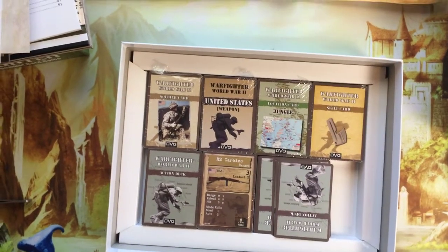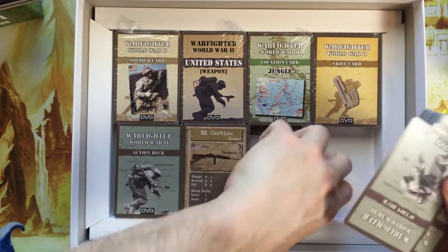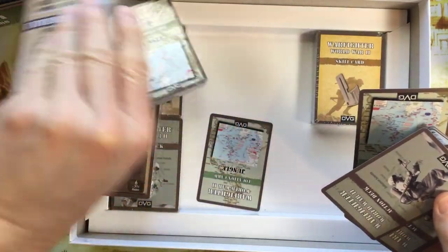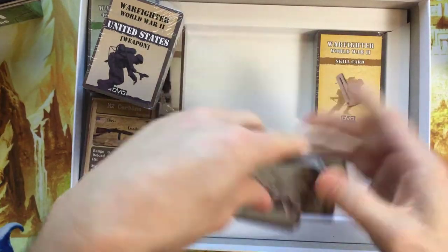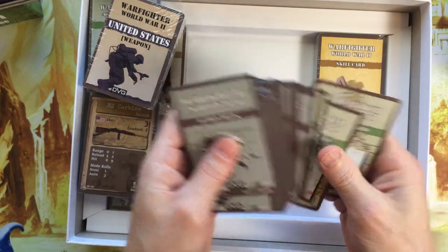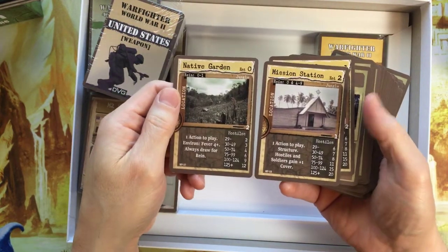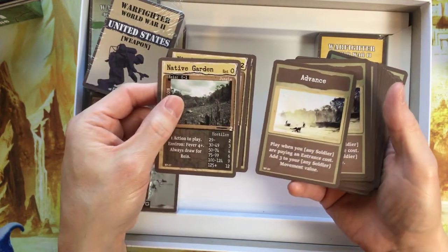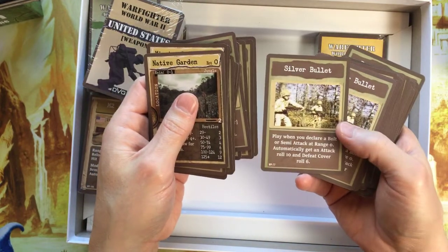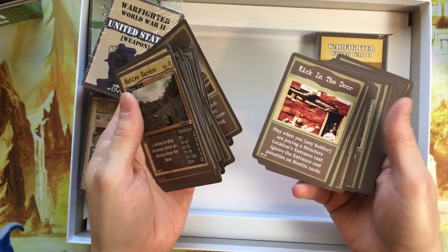Again, I've broken the seal on these because the plastic unwrapping was just comical with so much stuff. So here we have the action deck and location cards. Here's a couple of locations: Native Garden, Mission Station, Native Village. And then the action deck — Advance, Cautious, Silver Bullet, Kick in the Door, Ready.